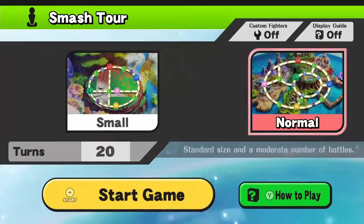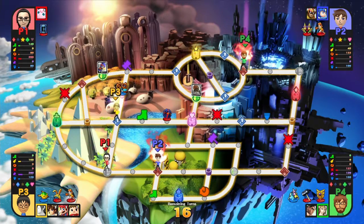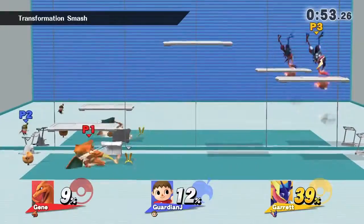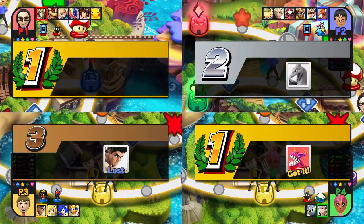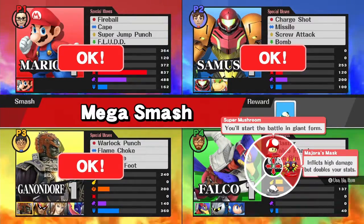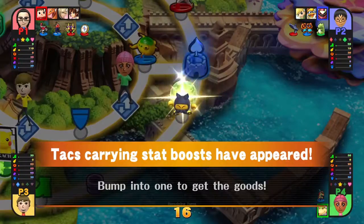Smash for Wii U also comes with a notable local multiplayer mode called Smash Tour. It's a mode where players travel around a board collecting characters. Throughout the board, there are also multiple icons that can increase stats for all characters a player has. Whenever two players come into contact, an event can occur — either a minigame such as Home Run Contest or Target Blast, or the usual quick battle with certain statuses. The winner typically wins an item and the character of the second place player, while others lose their fighter entirely. The board also contains a large number of trophies that can give you an advantage or set an opponent at a disadvantage. Characters from other Nintendo games can also randomly enter the board, having different effects or triggering an event when touched.